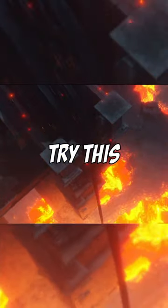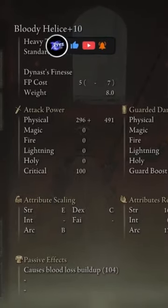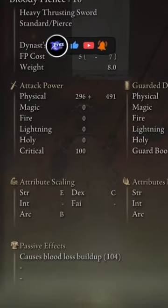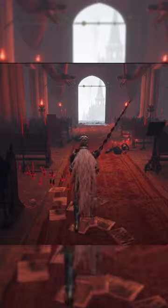If you're looking for a new weapon to use in Elden Ring that is all-around overpowered, try this. It's amazing in both the Colosseum and PvE — this is the Bloody Helus. With a very long-range 104 bloodloss buildup, a beast scaling in arcane, and an overpowered moveset for PvP, this weapon has it all.